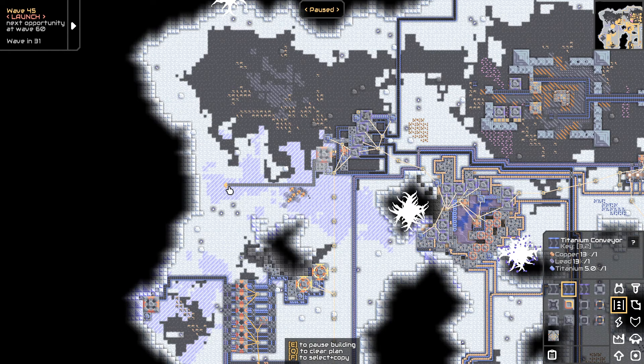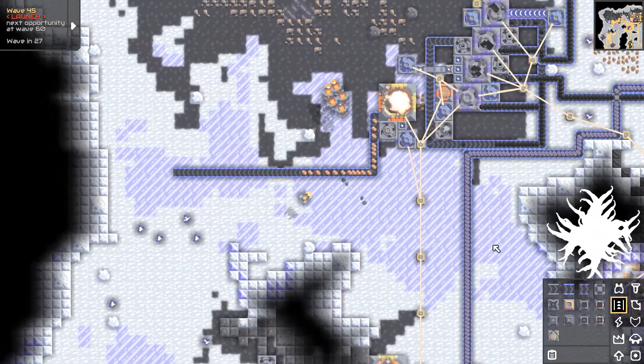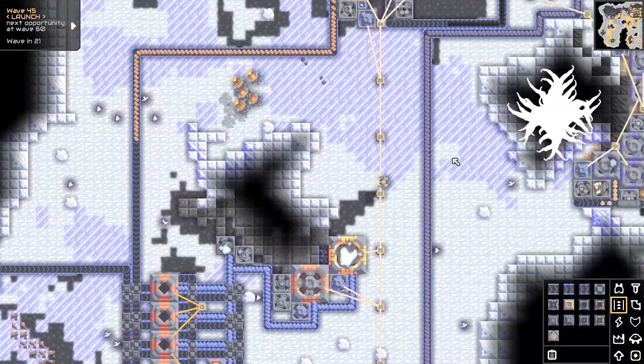I have to go check my defenses soon. Wave 60 — we're coming up on the next boss I think. I have to go do that now. That should be good. What do I need for cyclones? I need ammo.